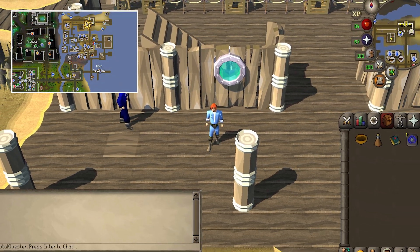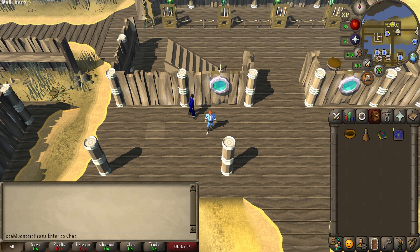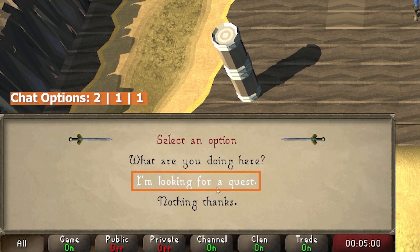You can begin this quest just outside of the bank in Port Piscarilius, and you can easily get to Port Piscarilius by interacting with Vios at Port Sarim and taking a boat there. To start the quest, talk to Thomas Lawry and begin by saying, I'm looking for a quest.